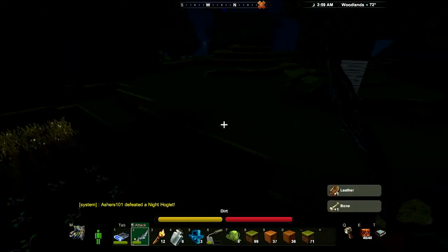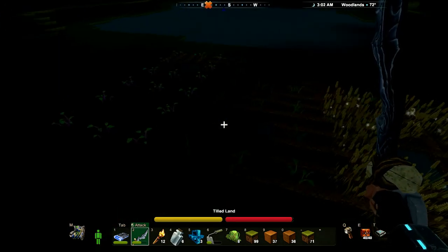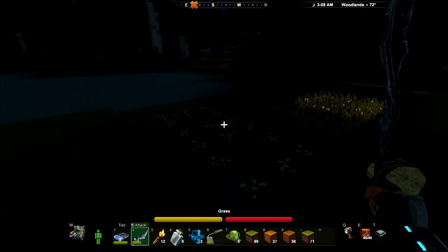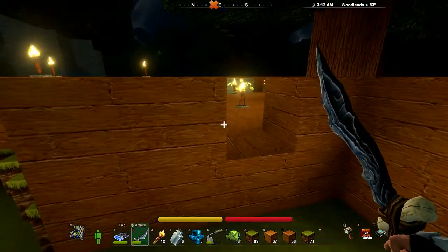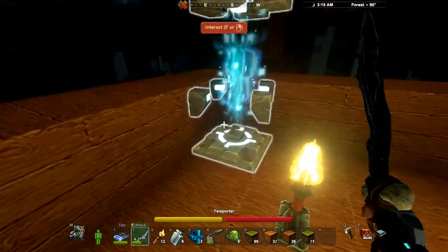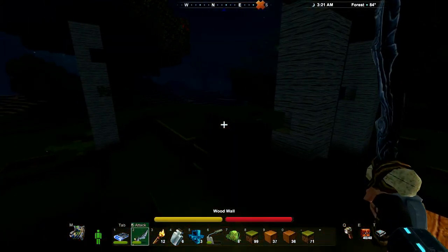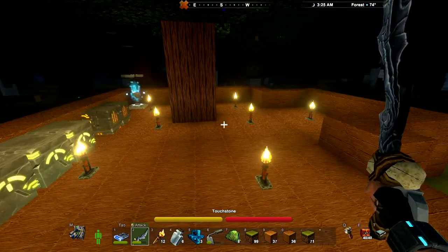So we've made the farm. We've got wheat going on here, lettuce going on here, turnips going on here, and a plot all ready for whenever we get the melons. I've put the processors, the forges, and the teleporter into that deep cave — they're all over here. I've moved my touchstone over here as well. The only thing I haven't moved is the chests, because you have to take everything out of them to pick them up.